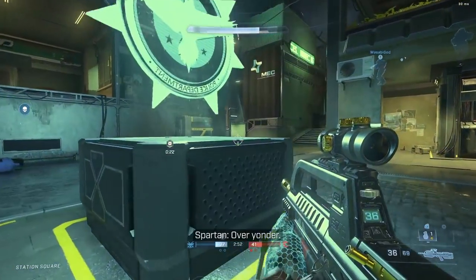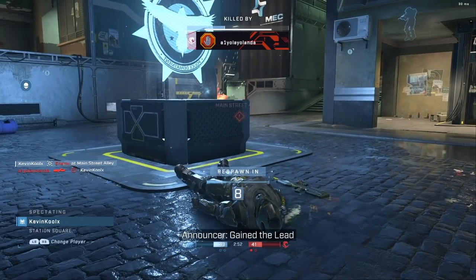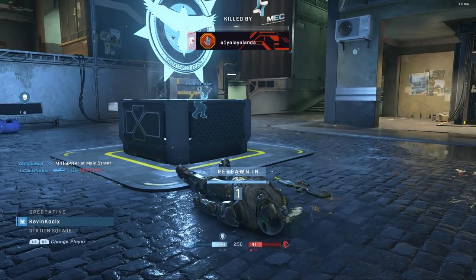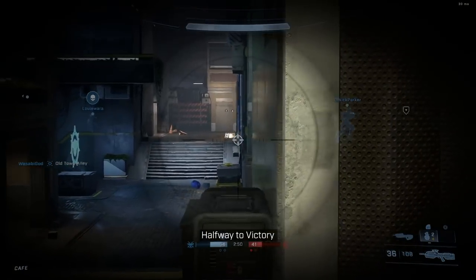The game mode of Juggernaut looks to be coming back as well, with the Meganaut medal that says: recharge your shields 10 times as the Juggernaut. Juggernaut is the mode where you have one super powerful character — if you kill them, your team gets one point. The Juggernaut has crazy strong shields and maybe a good weapon. It's been there since Halo 2 and I fully expect to see it back sometime soon.